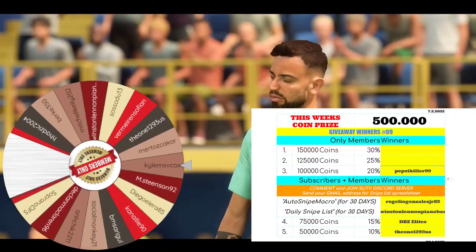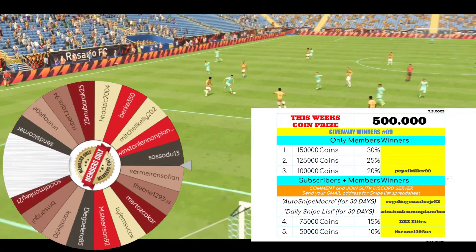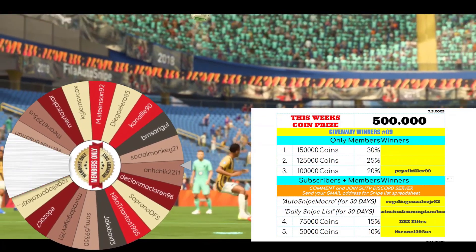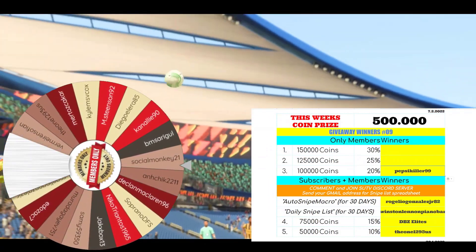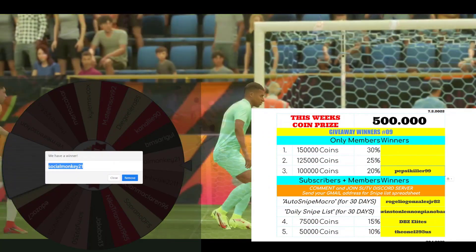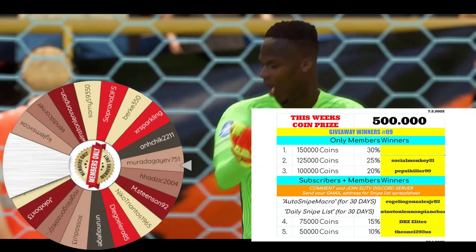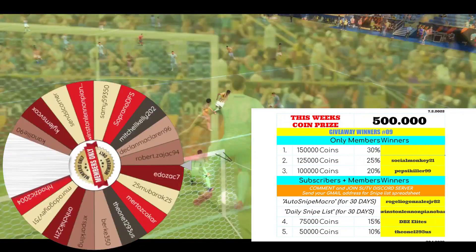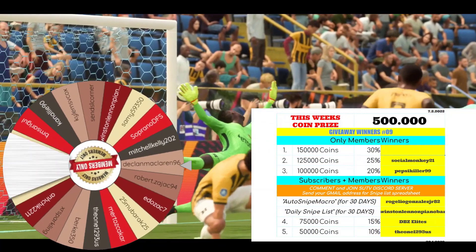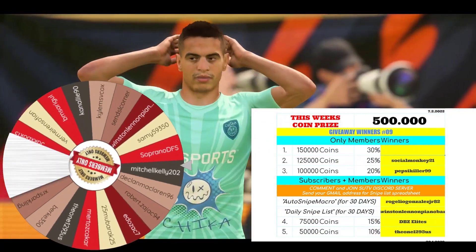The next members-only prize is 125k coins. The candidates are Soprano, Declan, Antik, and Social Monkey. Social Monkey 21 is the winner! Good luck my friend — 125k is yours. Let's remove the name and shuffle the list one last time.